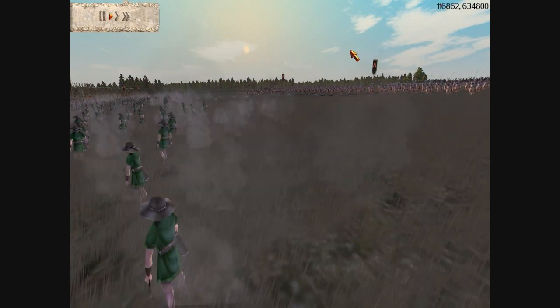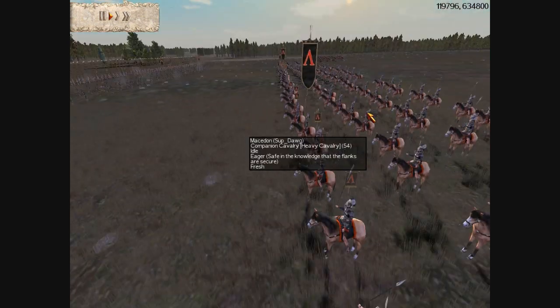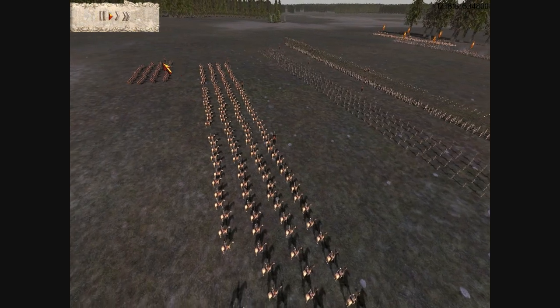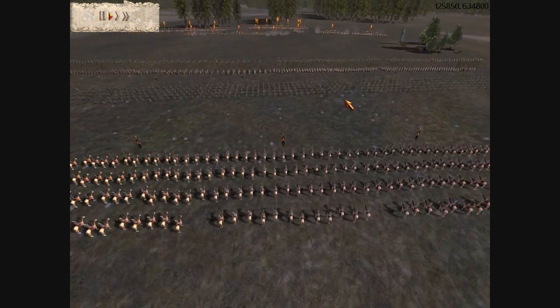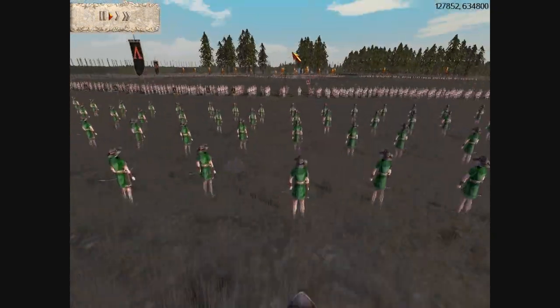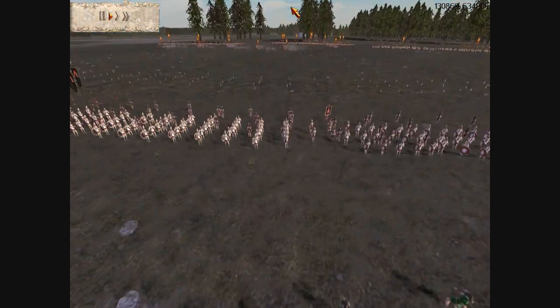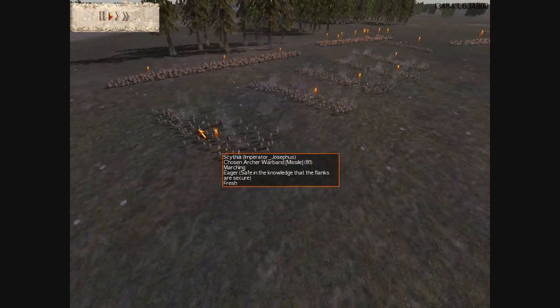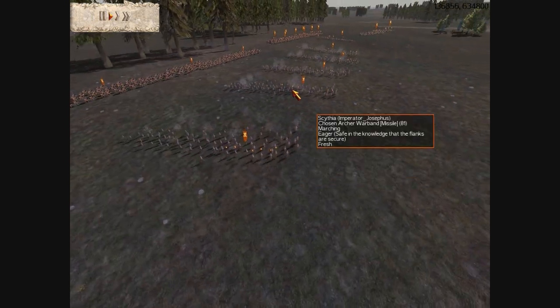We'll look at my Macedonian army first. On the front ranks I have Royal Pikes. Behind them I have a whole lot of Cretan archers backed by a few regular archers. My cavalry force consists of Companion Cavalry and Greek Cavalry. You can tell by the sheer amount of Cretans that this is being played at a bigger money level than I'm typically accustomed to.